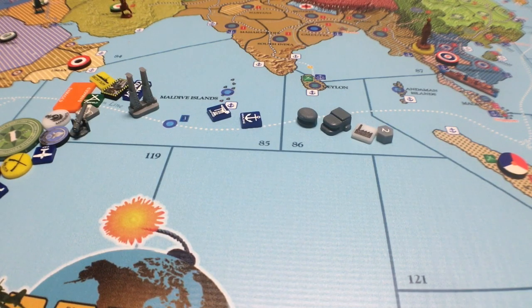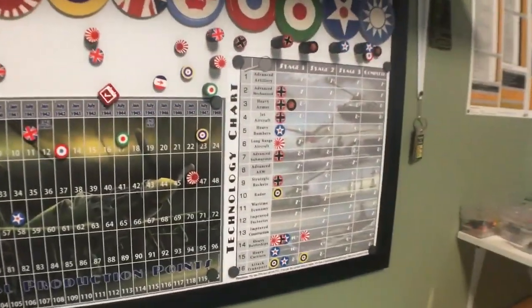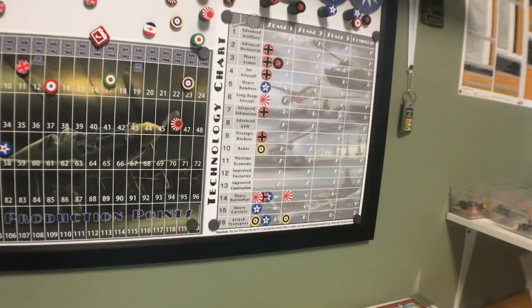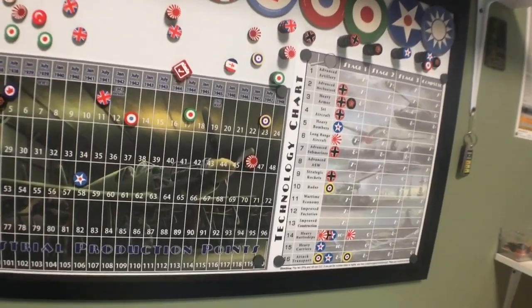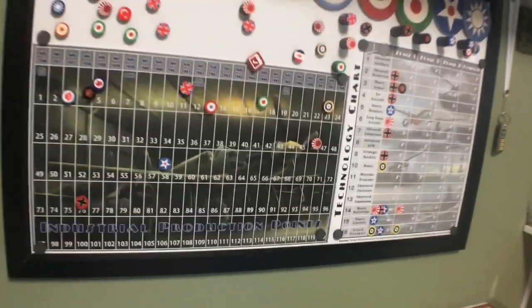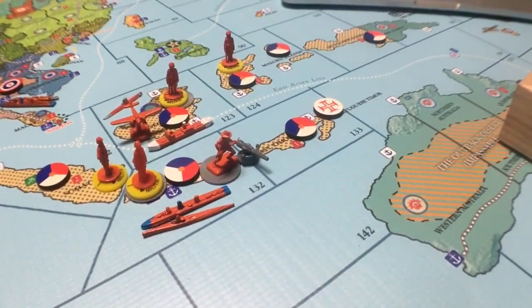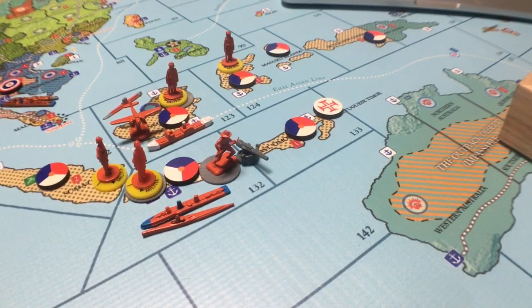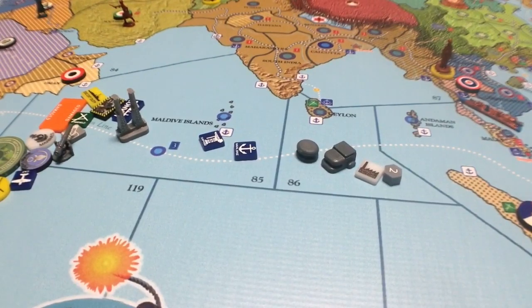The player aids include the production chart, the technology chart — there are 16 technologies on there now, some of them new, which we'll go through in the weeks to come. You'll also get the build charts and a couple of battle boards. These are the basic things that you need to play the game.